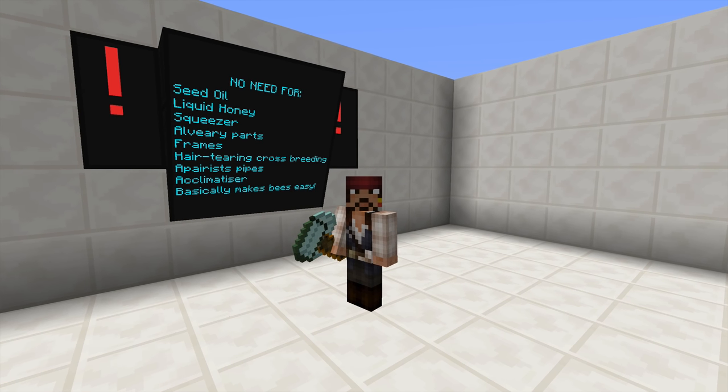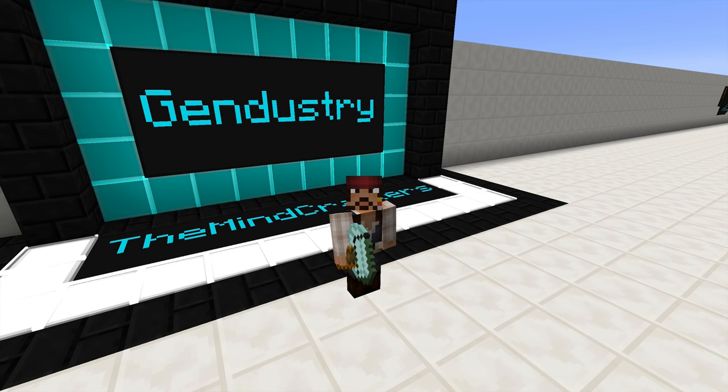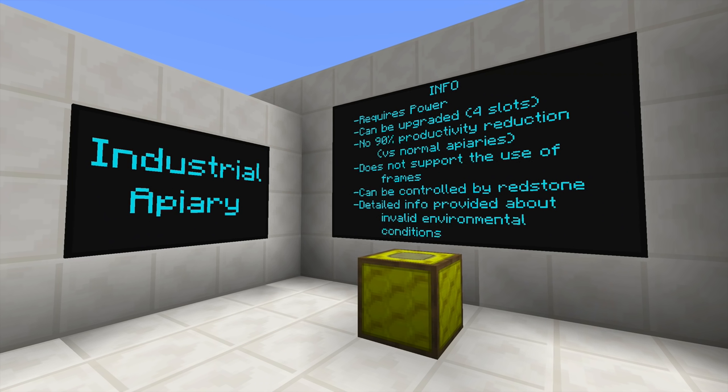I'm going to be covering a lot of material as fast as humanly possible, so if you missed something or want to listen again, you do have a pause button and a rewind button. The Industrial Apiary is the first machine we're going to talk about, and it is the most important machine of Gendustry. At the price of power — and possibly a lot of power — it's going to replace your bee house, apiary, and alveary.